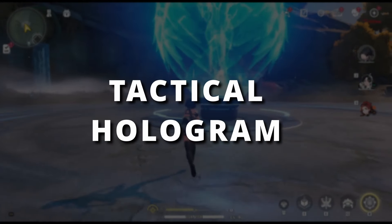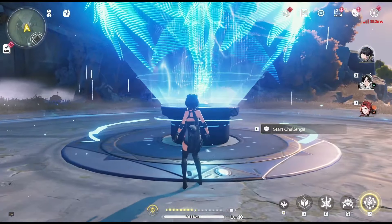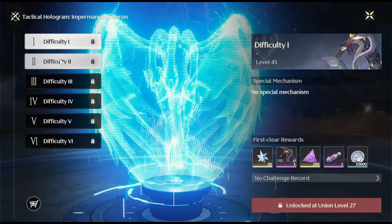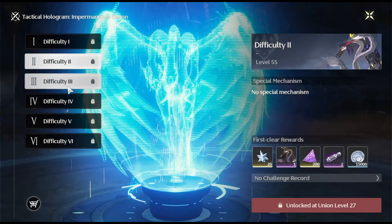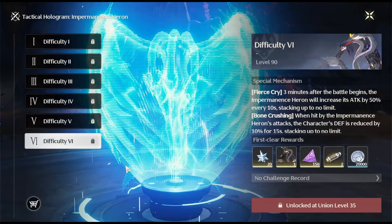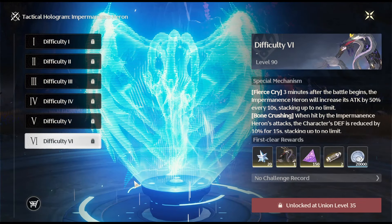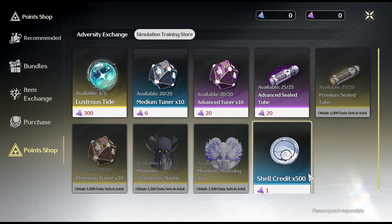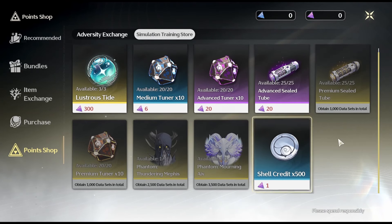Tactical Holograms feature one-time boss challenges that escalate in difficulty. There are four distinct bosses, each offering six levels of increasing challenge. Successfully completing these challenges for the first time grants players various Echo-related materials and drill data sets, which can then be used in the game store to acquire additional Echo materials and Asterites.